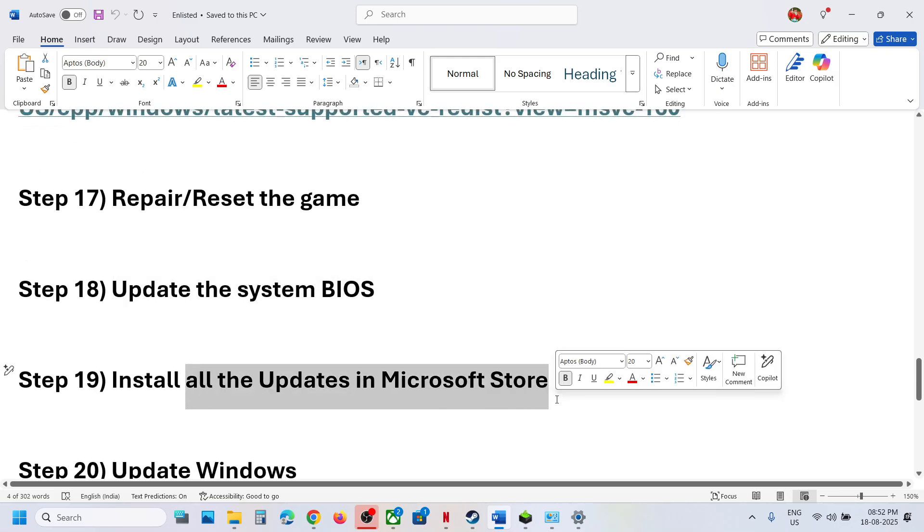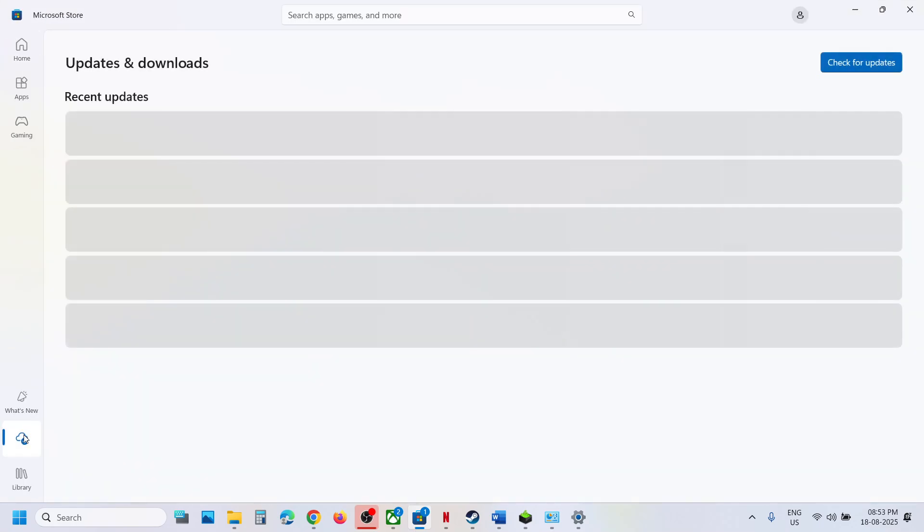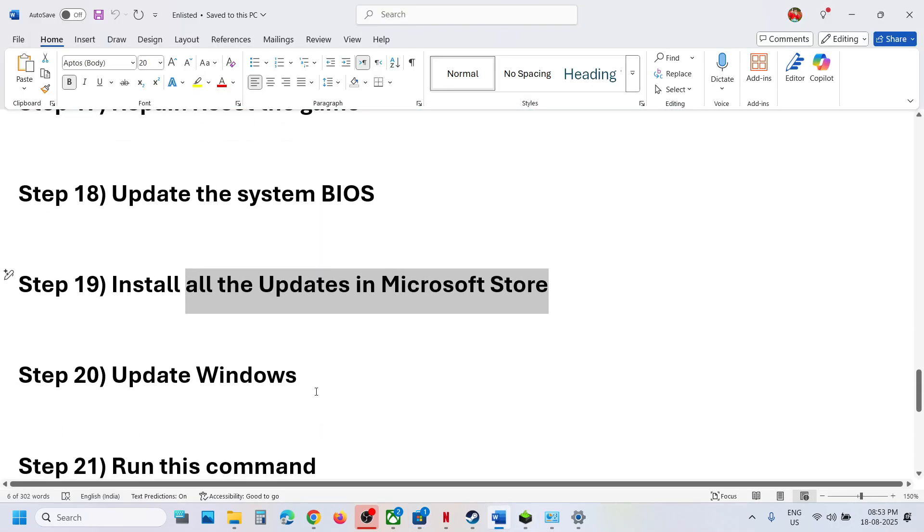The next step is to install all updates in the Microsoft Store — this is for Game Pass users. Go to the Store, go to the Downloads section, click Check for Updates, and if you see Update All, update everything. Then launch the game.